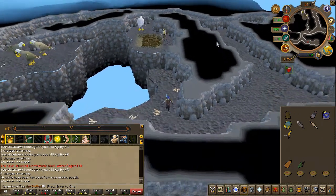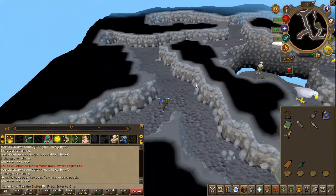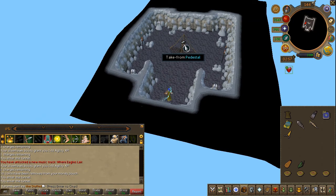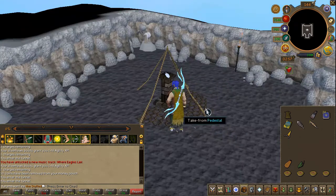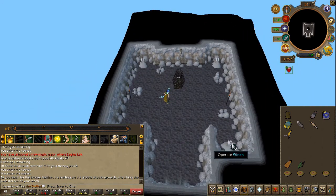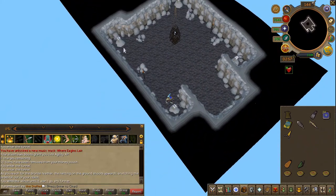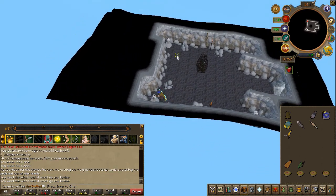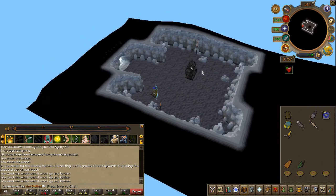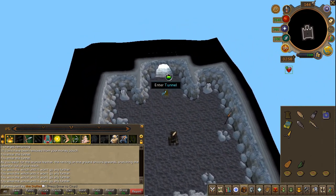Head southwest and enter the cave. Attempt to grab the feather from the pedestal. Once you fail, operate the four winches in the room. Now you can grab the feather. Once that's done, exit the cave.